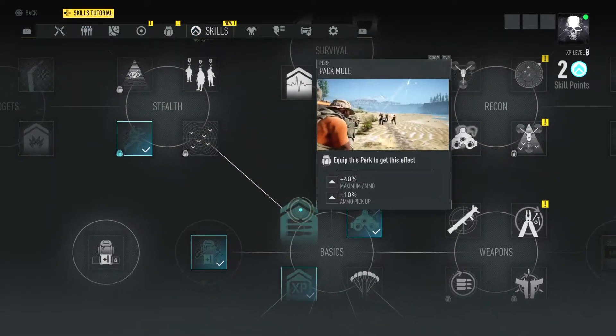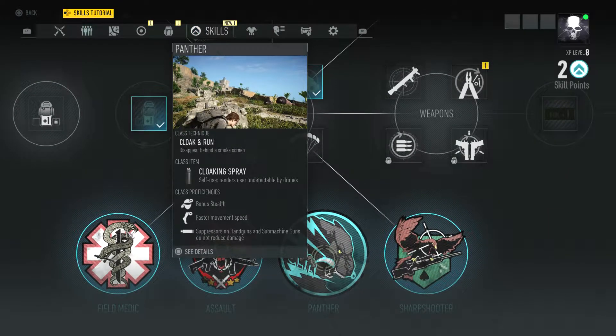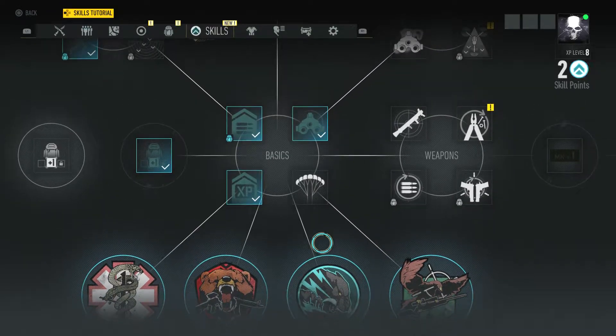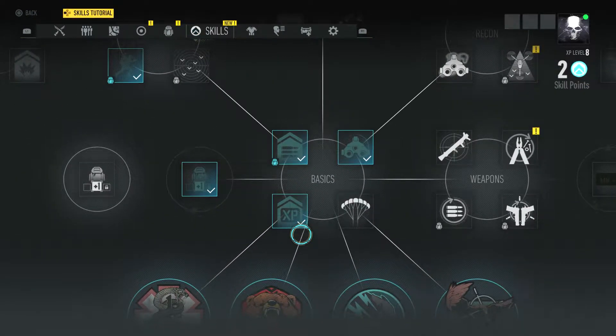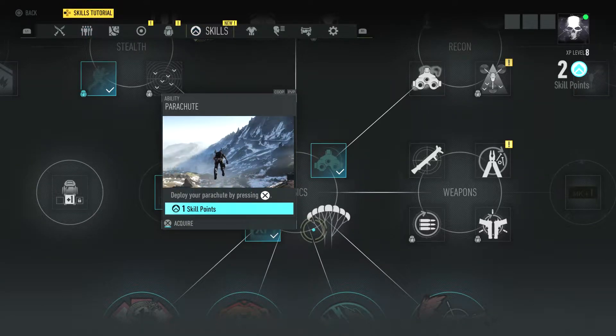Then you're going to choose your skills as you go along, depending on what subclass you're using. I'm using Panther, and I just like to go one at a time, but you can do a little bit of all — whatever you want, however you want to do it. Basically you have the first four, and whichever one you have goes across. You'll see the skill trees — the line moves the skill tree.